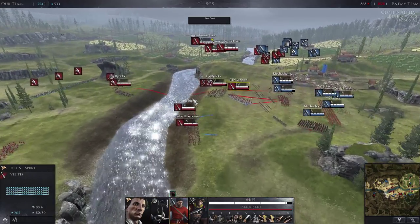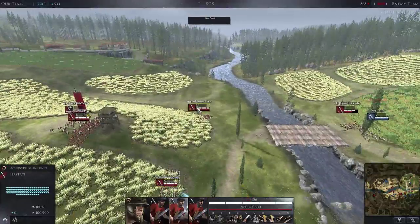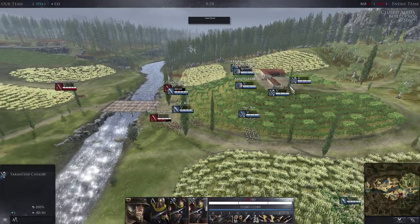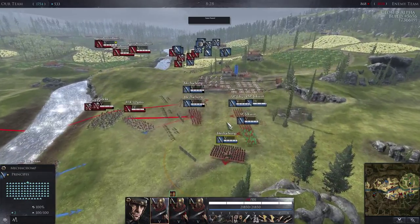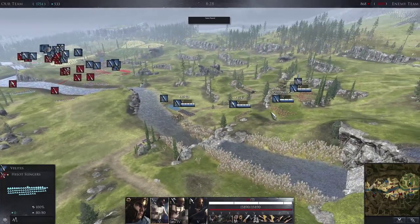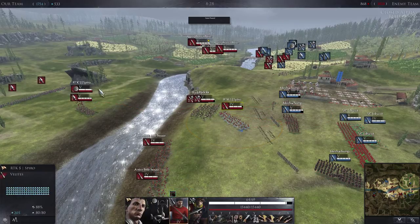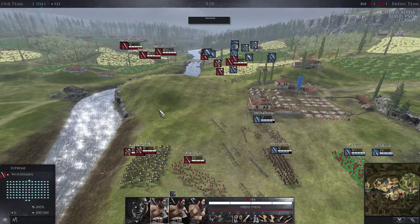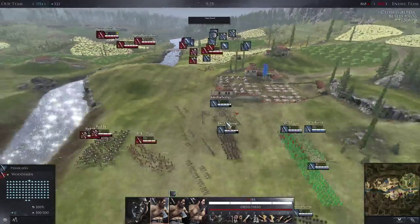Just to sum up the commander changes: in my opinion Scipio got the better of the deal - he got an infantry charge and still retains his good abilities. Leonidas got shafted - Push was the best way for him to stop charges and now he can't do that anymore. Caesar is no longer the king of skirmish. The Roman skirmish is already weaker than the Greek skirmish, and I fail to see how Roman archers are going to hang with Greek slingers when they don't have abilities pushing their damage and range up.